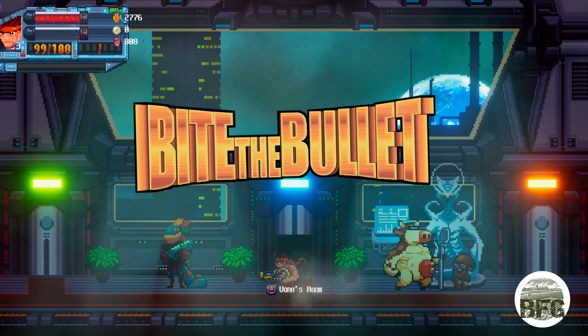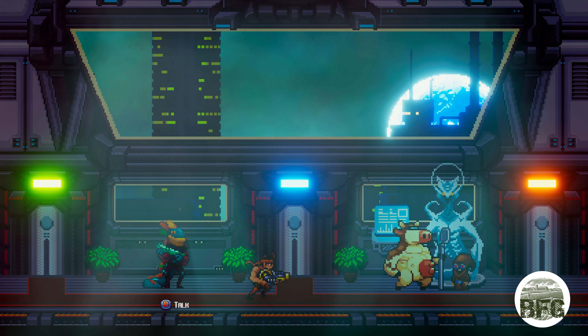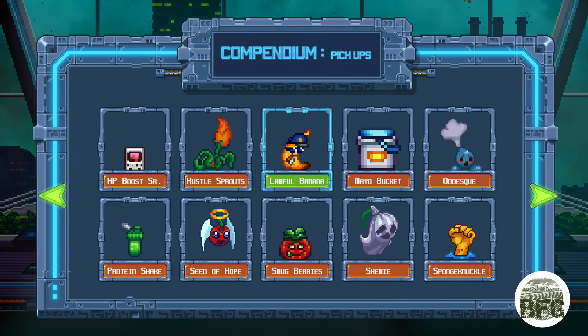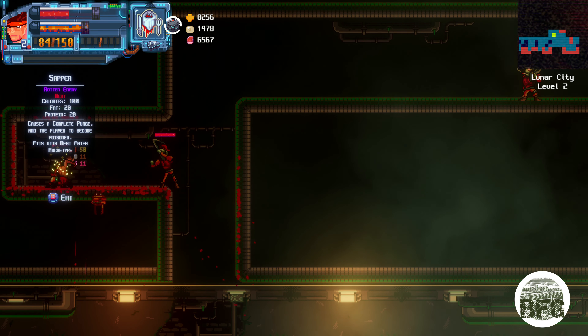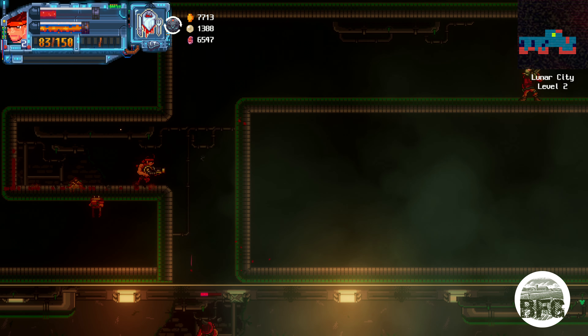Introducing Bite the Bullet — satisfy your appetite for destruction in the world's first run-and-gun eating game. In this roguelike RPG shooter, you have to eat enemies to power up your character, upgrade your weapons, and explore diet-based skill trees. Stay well fed and keep stocked up on calories to energize your special attacks and abilities.